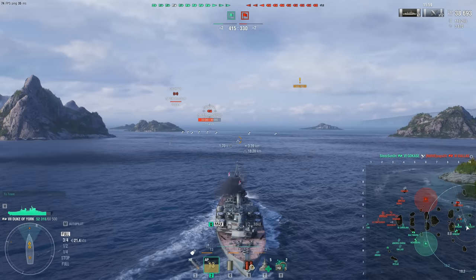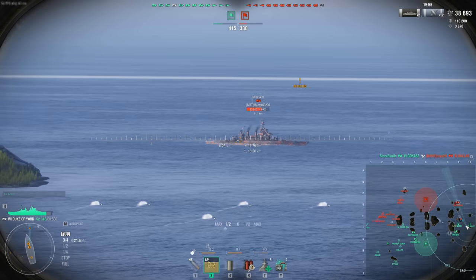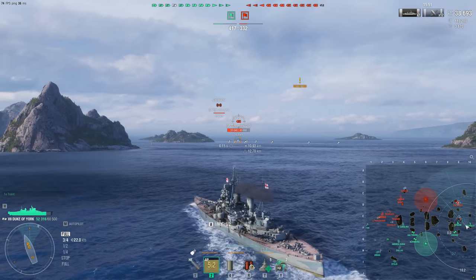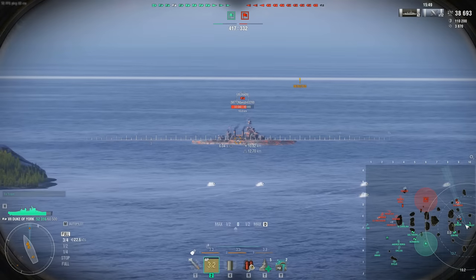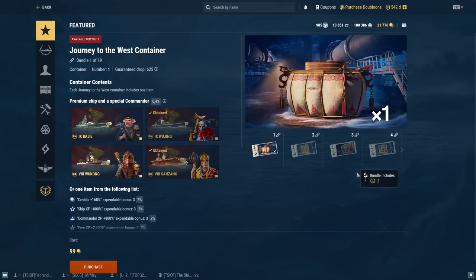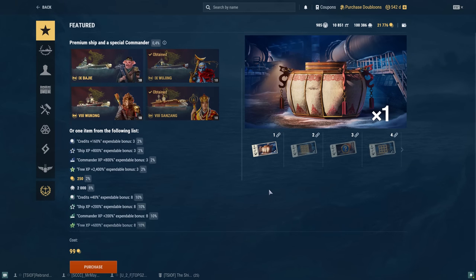Most of the prices are actually pretty decent for what you're getting. For example, the first bundle is just a Journey to the West normal container — not a premium container — and it costs 99 doubloons. You have a chance, a very small chance, of getting one of the Journey to the West ships: the Baji, the Wujing, the Wukong, and the Sanjeng.